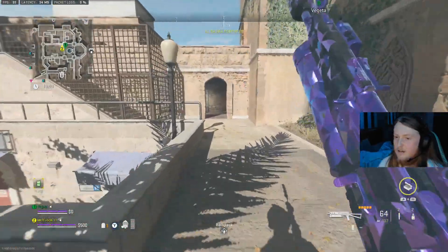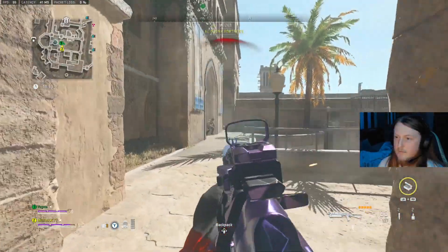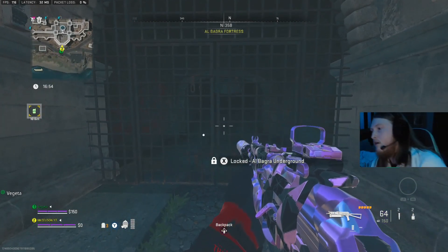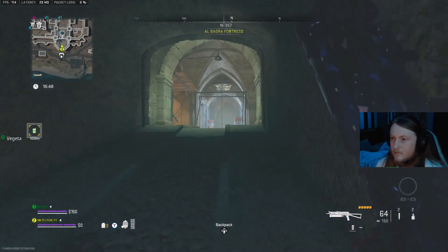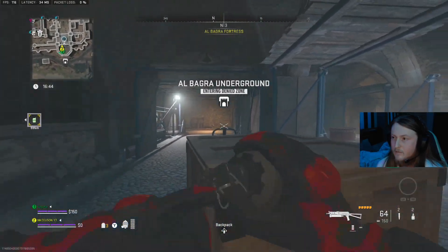First of all, you're going to need the key for the Fortress of the Albaga Underground, which you can get from a buy station, or from killing people or doing a contract. Once you've got the key, I would go here with a friend and make sure you've got loads of armor plates, self-revives, syringes, and stims.